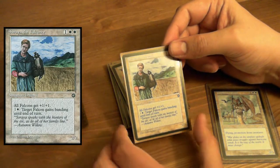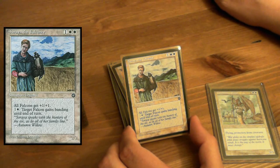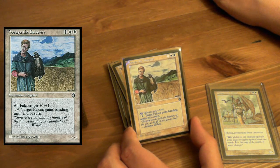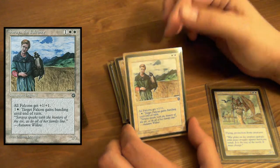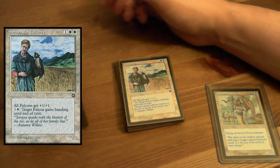Here is one that has been errated — this is Soraya the Falconer. Soraya has in fact been changed so that the buff is no longer just to falcons, it is to birds as well. So you don't have to worry about having a lot of falcons. And target bird gains banding until end of turn — that's always fun. Get a group of people together and explain banding to them.